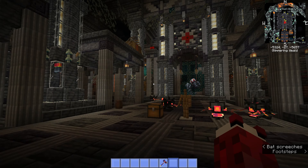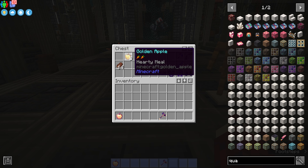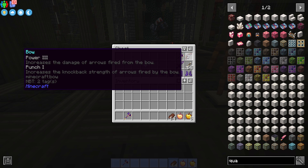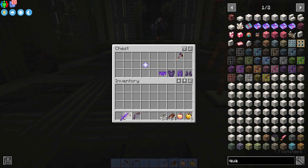The boss has an AoE attack that will launch everything up into the air. It also has a regular hit attack. You'll need an enchanted golden apple and eight golden apples just for health. Bring loads of food because it has a wither effect that will take down your hearts fast. Also bring a final forge, an enchanted bow with loads of arrows, and an enchanted netherite sword — the best you can get.